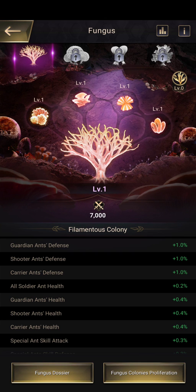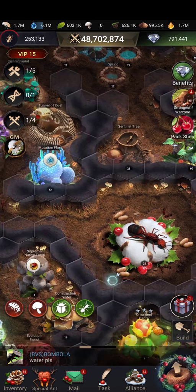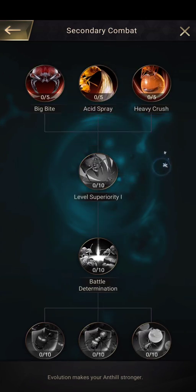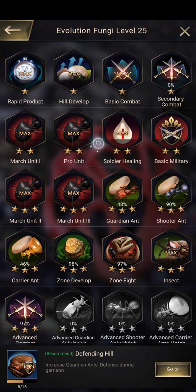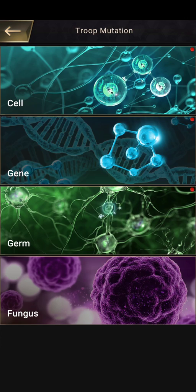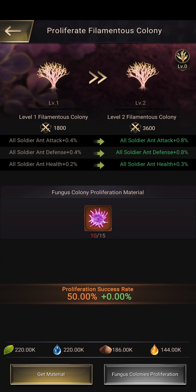This video covers the huge new update involving the fungus system we've been waiting on, as well as a brand new combat tree we can start working on. If you're like me with many maxed trees, evolution points are kind of hard to get now - especially for SVS. This new fungus system is a bit different in that we have five things to worry about.